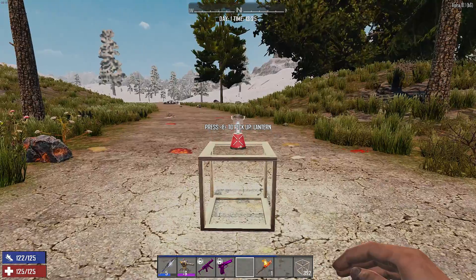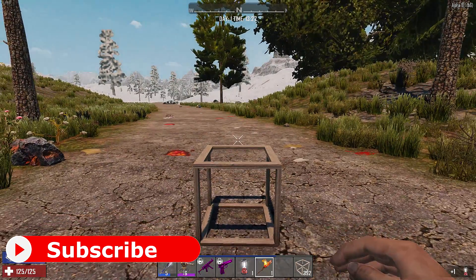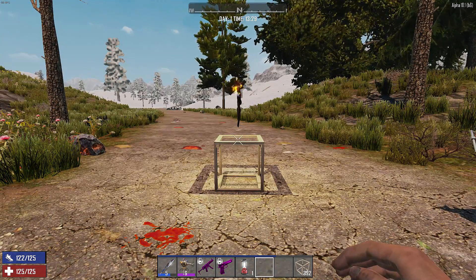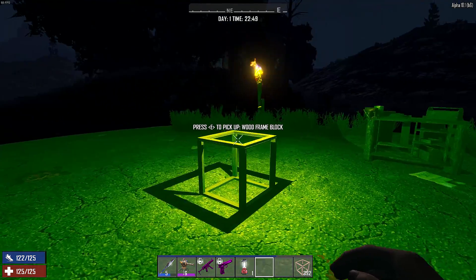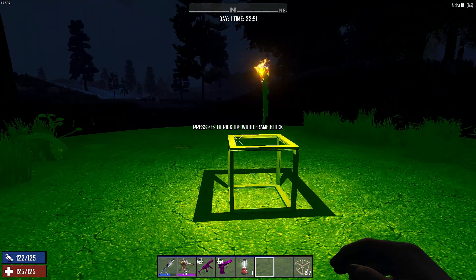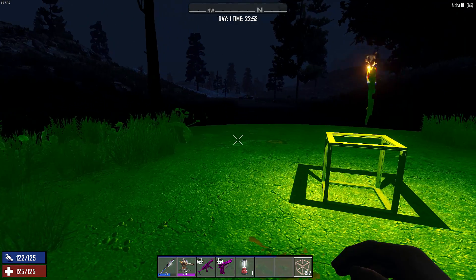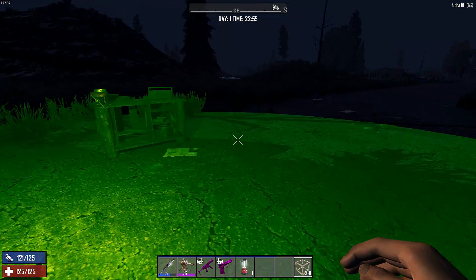One of the first things I want to test is how much light the lantern actually puts off — whether it's even worth having one. To start, I'm going to test how much light a torch puts off. Let's get it dark and see. You can see with the lights command enabled, this is the radius of light a standard torch puts off sitting on top of one block.